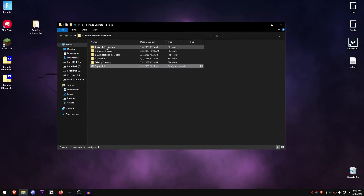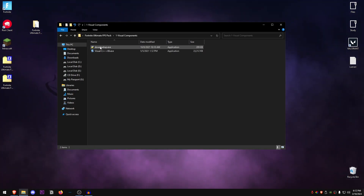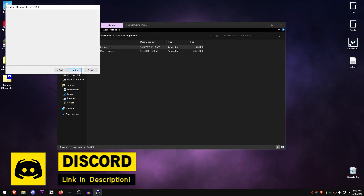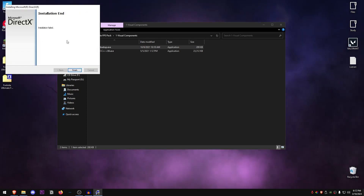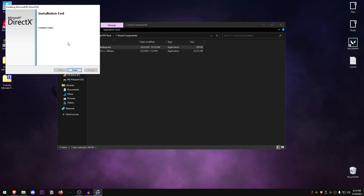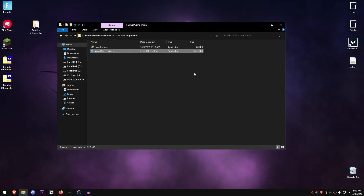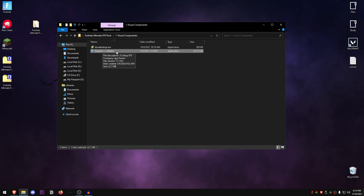Go back into the pack and open the first folder called Visual Components. Inside, install the DirectX Web Setup — this will install the latest version of DirectX from the web. I recommend not clicking to install the Bing Bar; just click Next and it will automatically download DirectX and its components. Just below that are the Visual C++ components, which are really useful not only for Fortnite but other games as well, so I would highly recommend installing those too.